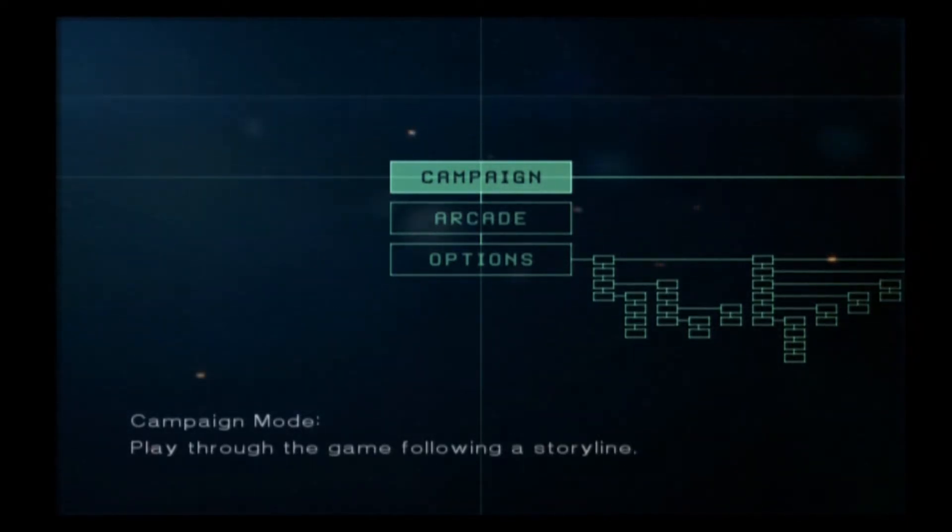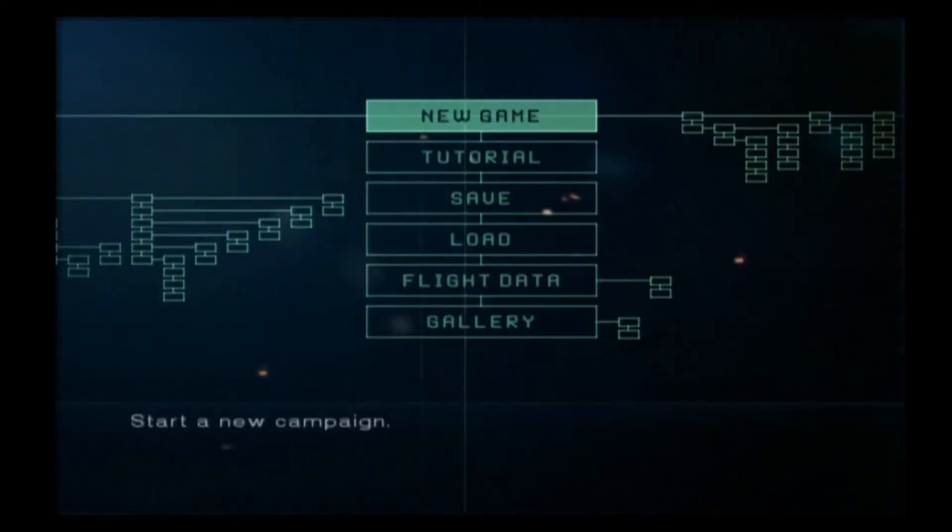Hello and welcome back everyone to Let's Play Ace Combat 5: The Unsung War. Last time I believe we rescued what remnants we have of our naval forces through a corridor of some sorts — I just remember blowing up a lot of ships and planes. This time we're going to continue the campaign and see what happens next.